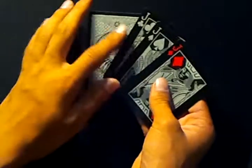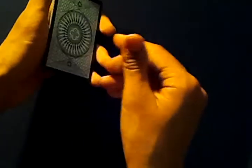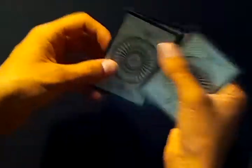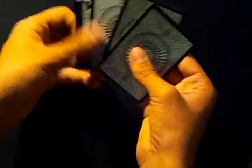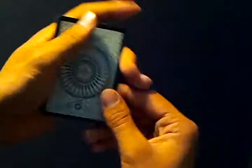Then your Elmsley Count again. This is where you would stop for Hearts. When you have Clubs, you want to continue by doing a double lift, turning the card face down, and then do another Elmsley Count to show the four face-down cards. This is where you stop with Clubs, because the Clubs is already face up. Then do that count: peel off one, peel off another one, put it all back, push off three as a block, and do that count from there.